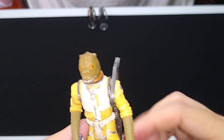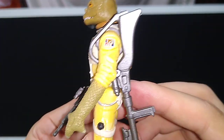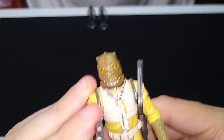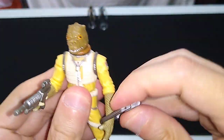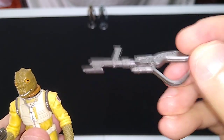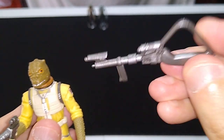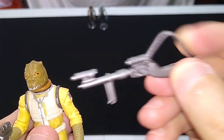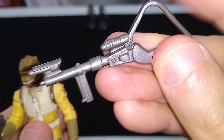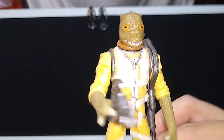He comes with two accessories, and for once I'm not going to say the second accessory is a waste of plastic — this one's actually kind of cool. He has a blaster pistol in this hand, and he also has this pretty keen blaster rifle with a stock on the back of it. I don't know if that's a canonical Bossk weapon, but the strap on it easily just goes here on his shoulder, and that looks okay on display like that.